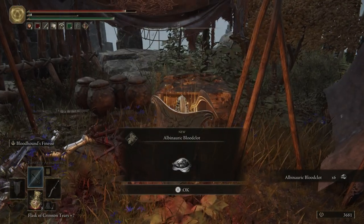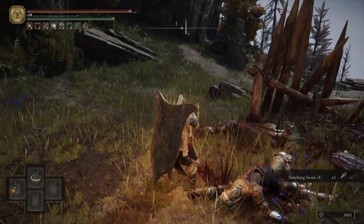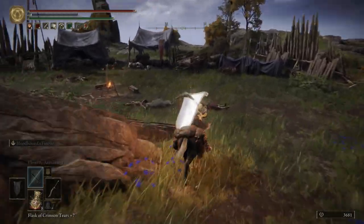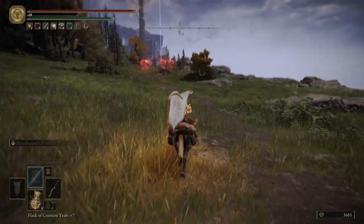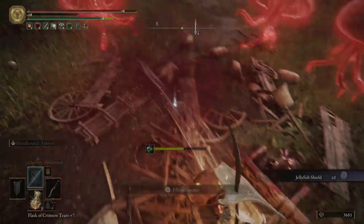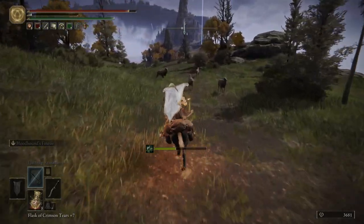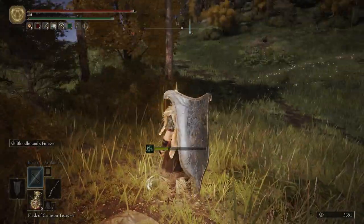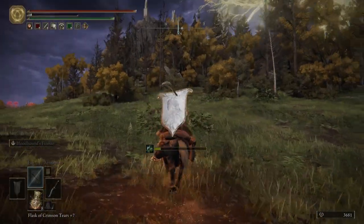In this chest we get some Albinauric Blood Clots — six of them — and then we're going to pick up some Smithing Stone 4s. Let's hop back on Torrent. We're about to get the Jellyfish Shield, which is a pretty cool shield. If you are any kind of melee fighter — whether it's quality, dex, or strength — the Jellyfish Shield is quite a good shield for you. I'll be showcasing that in the next video and explaining its buff a little more. We also picked up some Blood Grease. Right here we have a Grace, but we're not going to rest at that one — we're about to get another Grace up top at the Four Belfries.